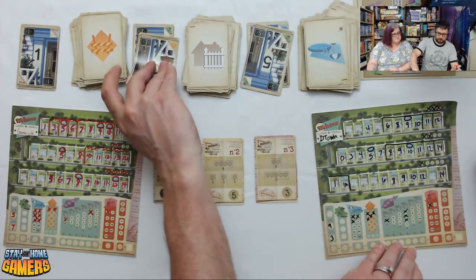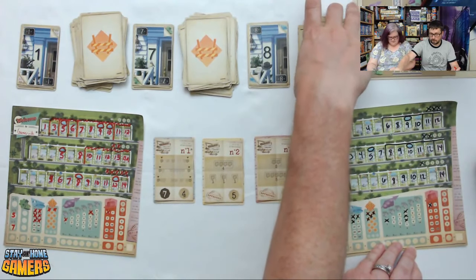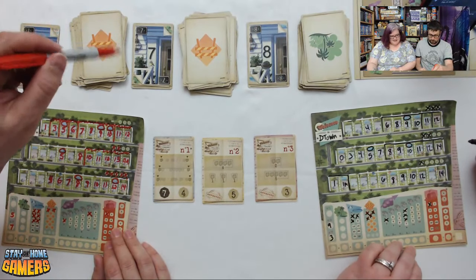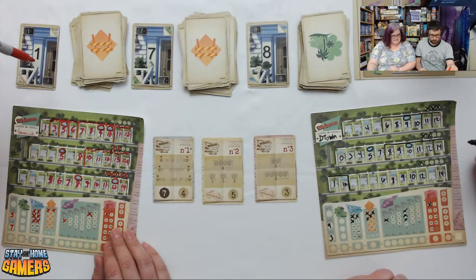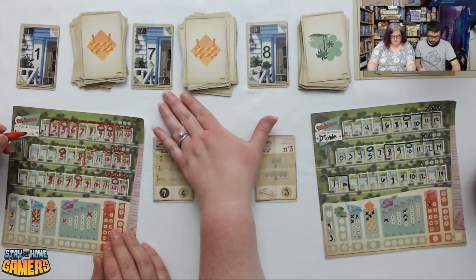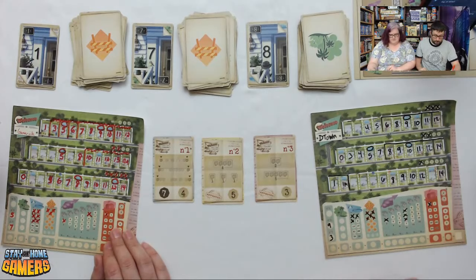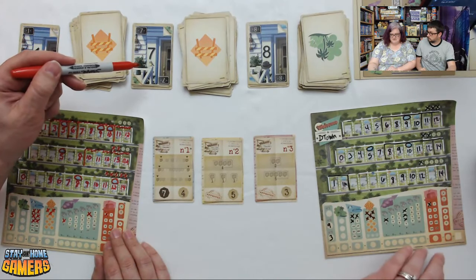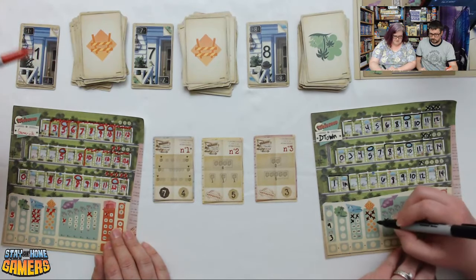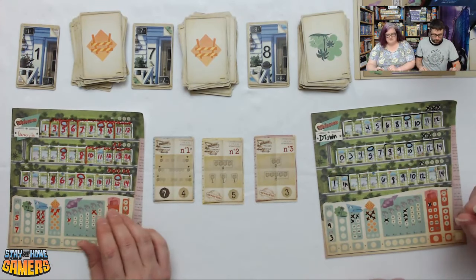Next flip: 1 temp, 7 temp, 8 park. The temp on the 7 can make it 5, 6, 7, 8, or 9; the 1 can be zero, one, two, or three. Brian uses the 7 temp to make a 5. Darcy uses the 1 temp to make a zero. Brian notes that even keeping it a 7 still earns the temp bonus since the temp action tracks usage regardless.